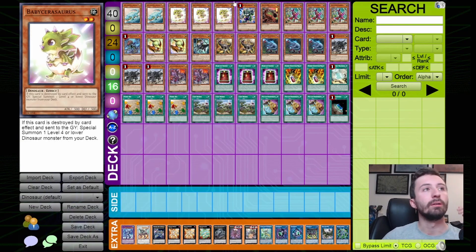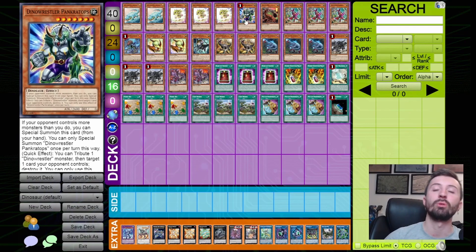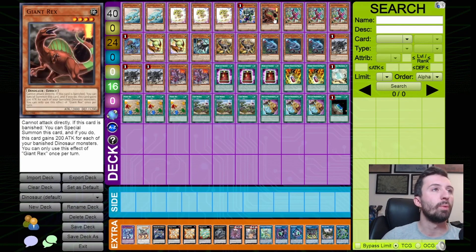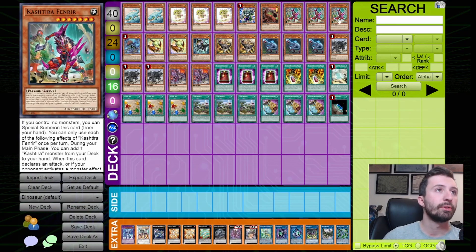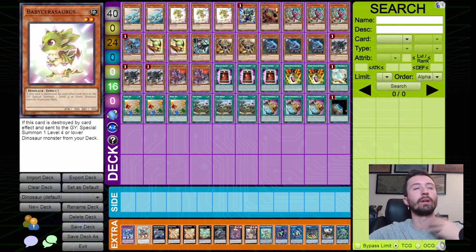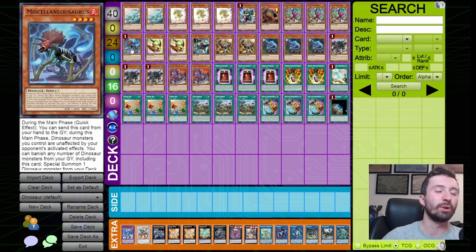One copy of Pankratops — it's a great generic dinosaur card and not completely dead if you draw it going second with Fenrir, since your opponent probably controls more monsters. Three copies of Fenrir — this card is still crazy. It combos with Lithosaglem as a free special and then searches another Earth monster. If you have Lithosaglem and Baby in hand, that's still full combo. Honestly, 80 to 90 percent of decks should be playing this card.